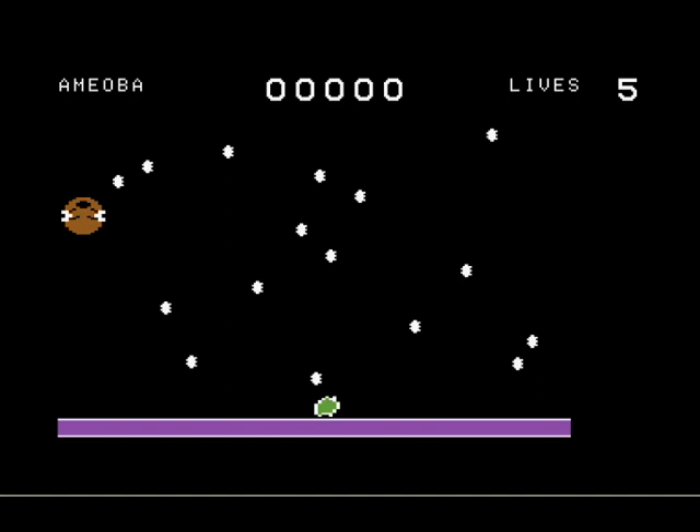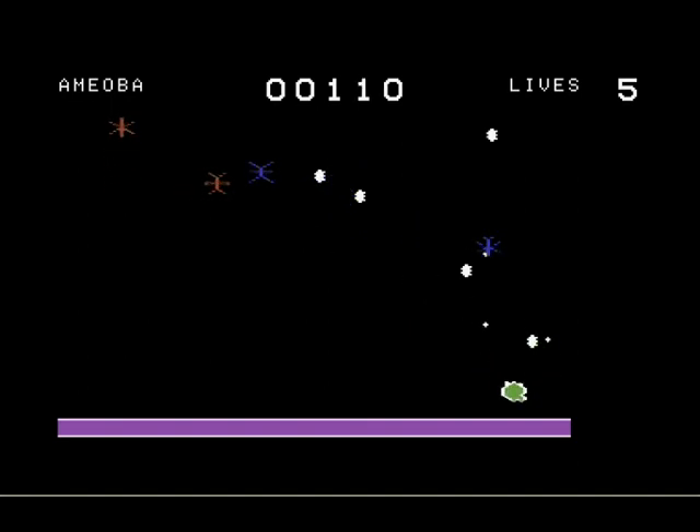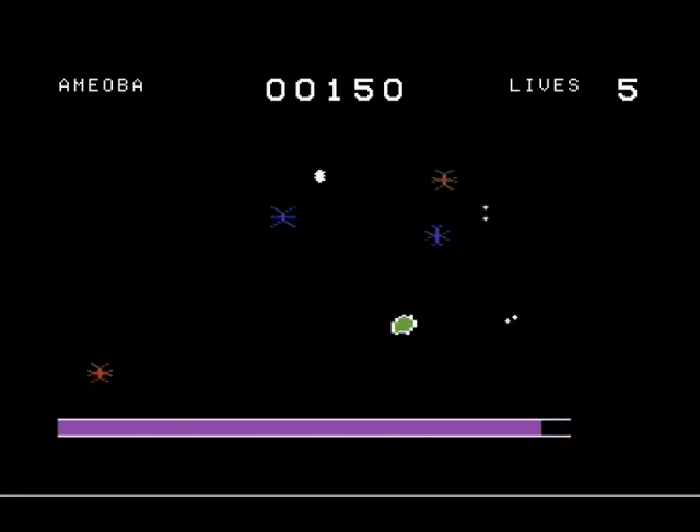Anyway, you start off with the Amoeba. Your first job is to collect all these little white flecks without being touched by any of these enemies. You can hold down the fire button to avoid the little homing shots that they fire off. But since it's on Beginner, this isn't exactly the most dangerous. You have a limited amount of how much dodging you can do, though, indicated by that purple bar down at the bottom of the screen.